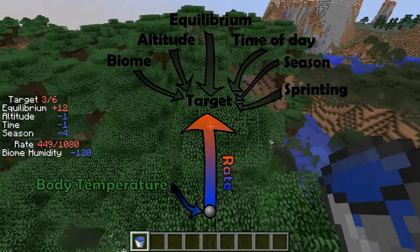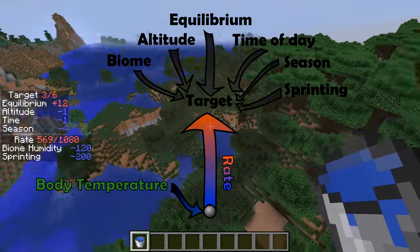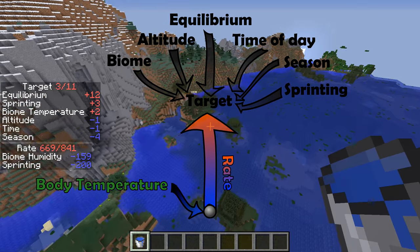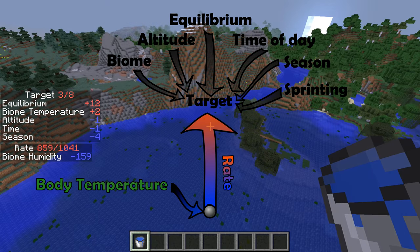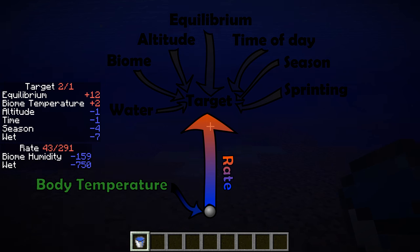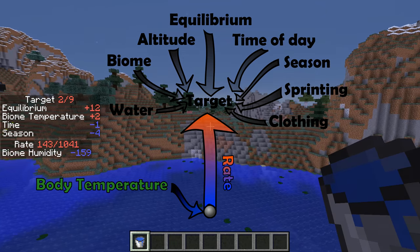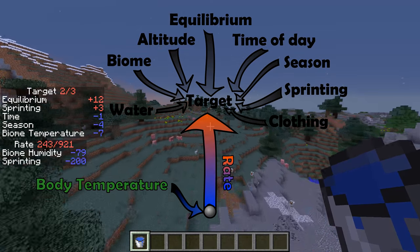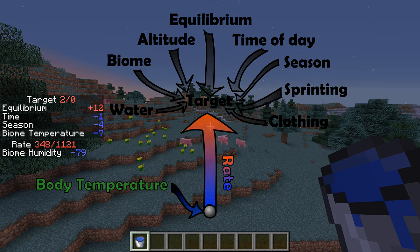Then there's your state. If you are sprinting, you get plus 3 to your target temperature. So sprinting is a way to keep warm, or it will overheat you depending on your current situation — you might want to do it or you might not. And of course, as mentioned, if you get wet you also get cooler, and that goes for raining and especially snowing. What you're wearing also affects your target: wearing the wool armor added by this mod will warm you up, and wearing the congealed slime armor will cool you down.